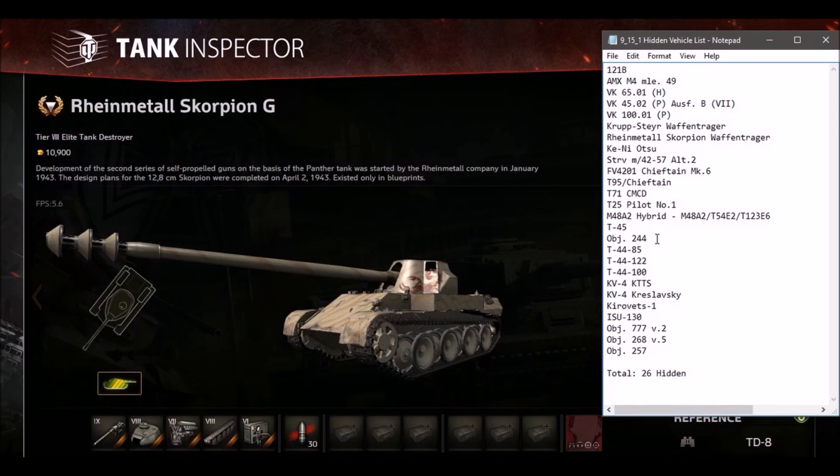Object 244 collects dust. These collect dust. The KV-4 KTTS is unbalanced — OP. Kravtsovsky's KV-4 has been collecting dust for 3-4 months now. Same goes for the Kravets-1. The ISU-130 has been given to moderators, so it's a special vehicle but nobody has access to it, and it has a crappy gun arc so it doesn't matter. Object 777 version 2 is a special tier 10 heavy tank — no clue. Same goes for the Object 268 version 5.